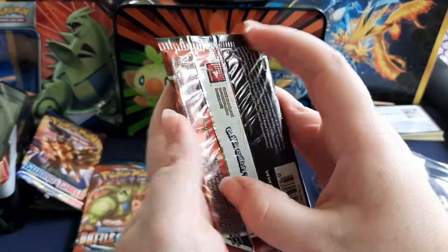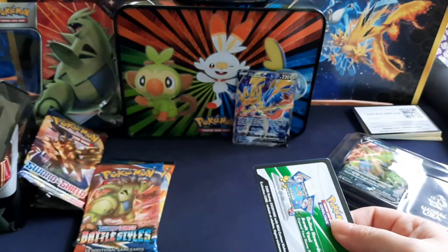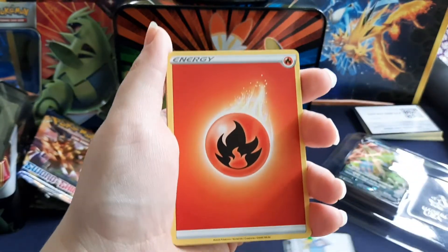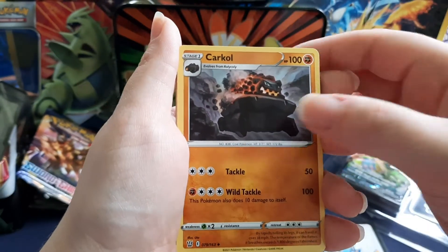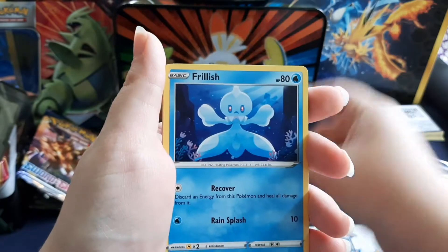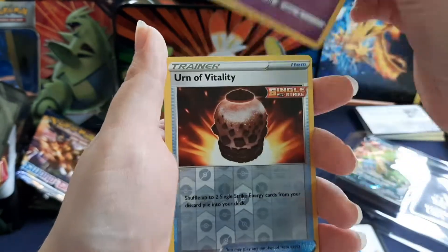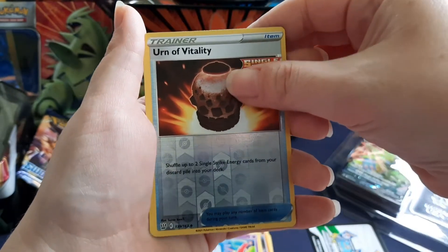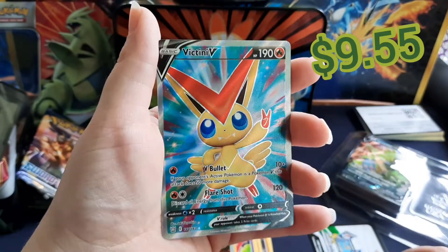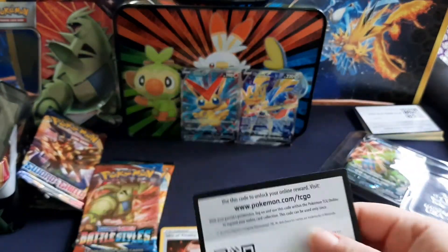Let's crack open the third pack and see what's inside. So far we've gotten one good pull out of the first pack. White code card again! Let's see if that's really true. The first one was true, let's see if the third pack delivers as well. Fire Energy again — I feel like that's a good sign too. Car Coal, Pig Knight, Fan of Waves, Cubone, Frillish, Blippug, Roly Coly, Chimichow, Urn of Vitality — and a Victini V! Nice. The white code card strikes again.